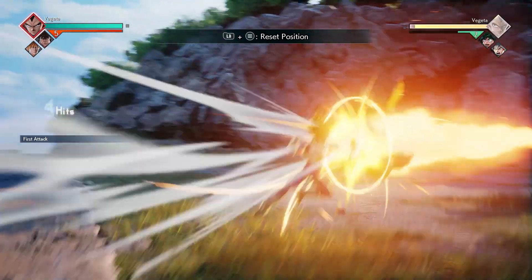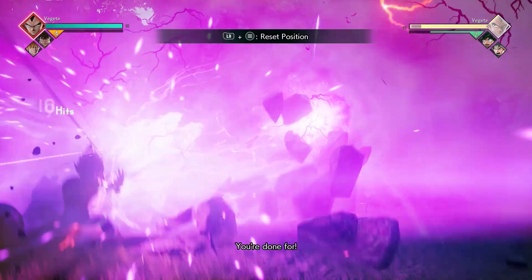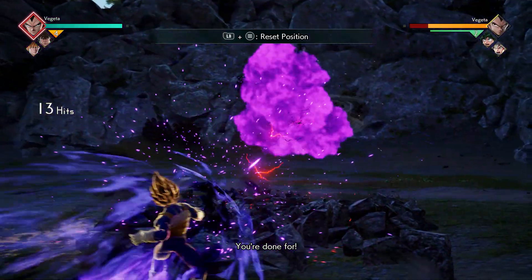The next combo is going to be another really easy one. You're simply going to do five X's, and once he pushes the opponent away with his energy blast, you're going to go straight into your Galick Gun to finish it off.